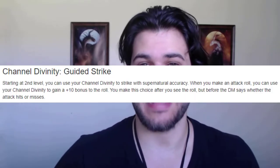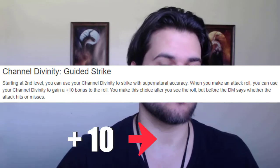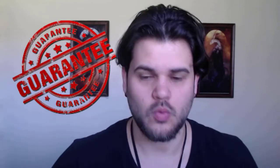At level two, we pick up Channel Divinity: Guided Strike. This allows us to add a plus ten after we roll to see if we hit, making our Sharpshooter significantly more accurate — very likely to hit whenever we choose. This can be done once per short rest and is basically guaranteeing a hit, which on average is going to be around 18.5 damage. So once a short rest, we're just guaranteeing 18.5 damage, which increases our overall damage output.